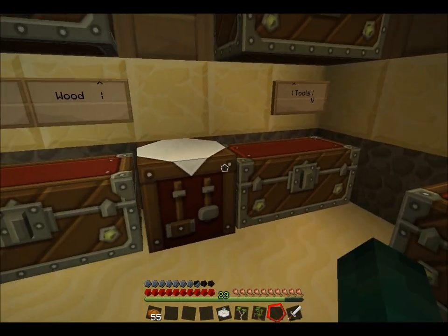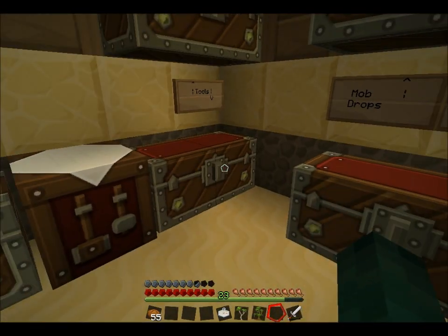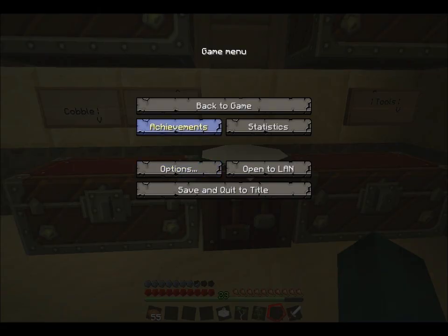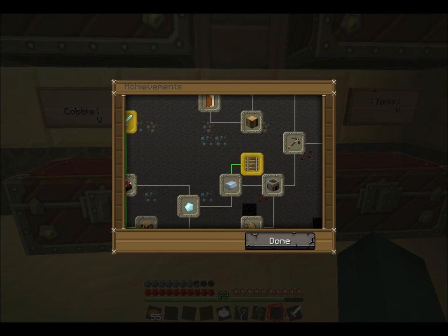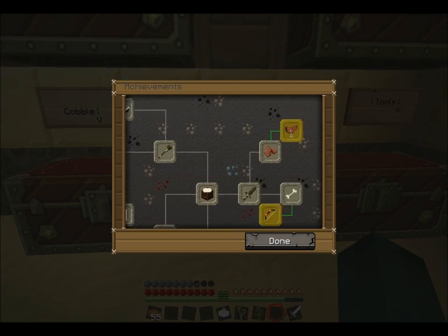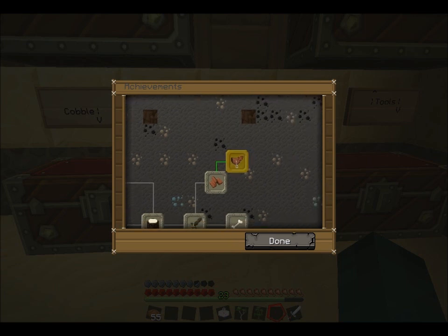What I'm going to do this episode is - as soon as I've found out that the librarian achievement is actually really hard - I'm going to make an enchantment room underground, and also put my obsidian portal down there as well.